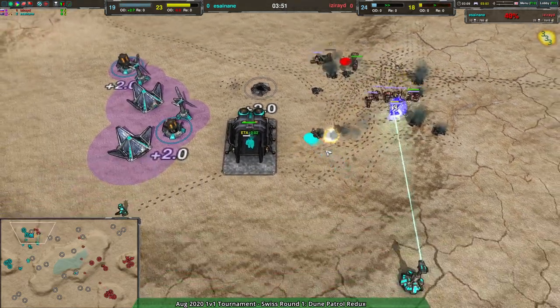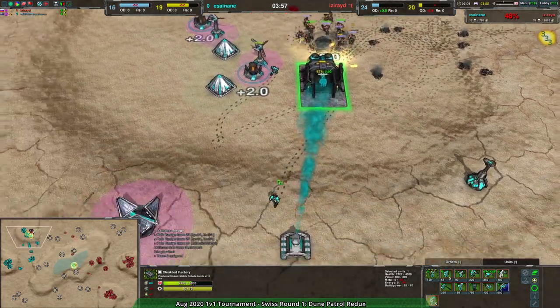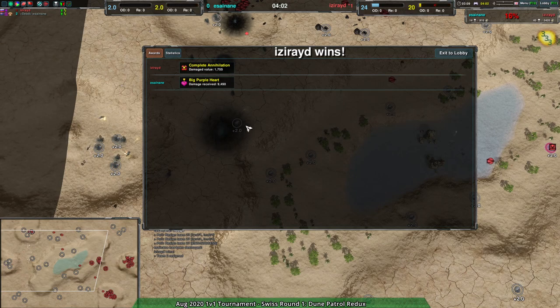Asigna definitely bought themselves some time, but I do wish they had built a Reaver in the meantime. They are not going to be able to win this with pure Glaives. Already the factory is about to go down — and that's it. Asigna throws in the towel four minutes in. I expected this would be a much more even game, but apparently that was not to be.